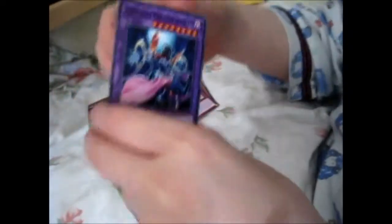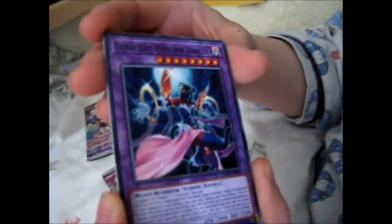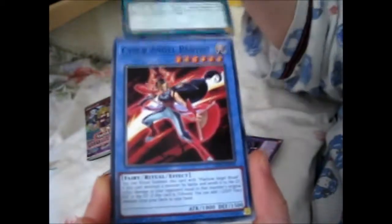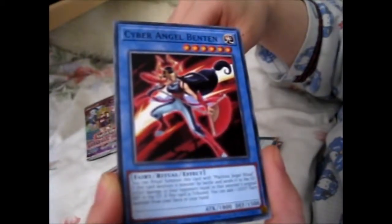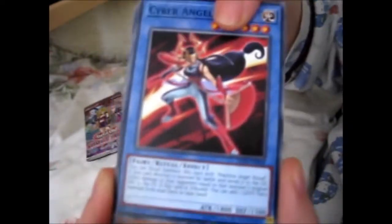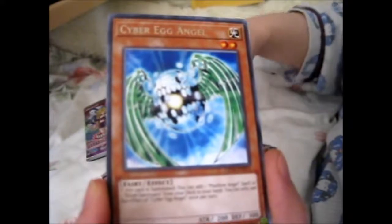Second pack: Lunalight Panther Dancer, Harpy's Hunting Ground, Cyber Angel Benton, Twilight Rose Knight, and Cyber Egg Angel.